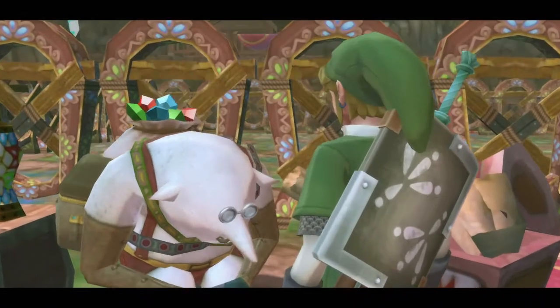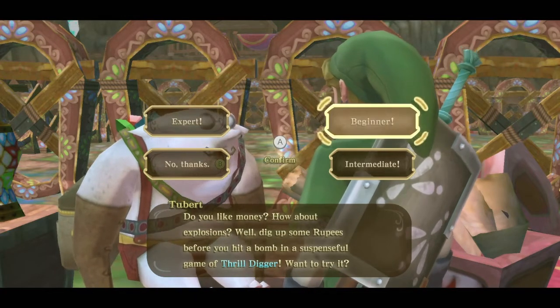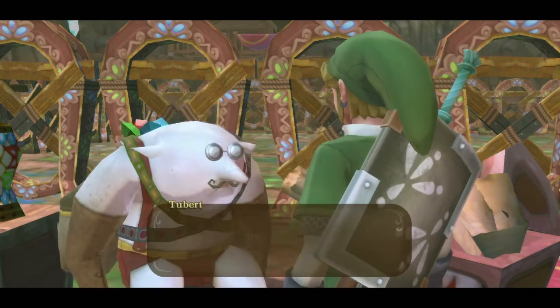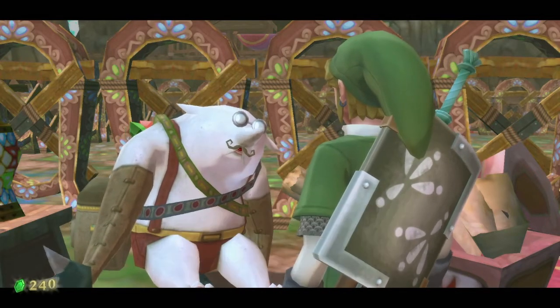When you enter, you'll talk to this guy Tubert and he'll say that he has a fun game you can play called Thrill Digger. You can choose either beginner, intermediate, or expert difficulty. Beginner costs 30 rupees, intermediate costs 50, and expert costs 70 rupees.